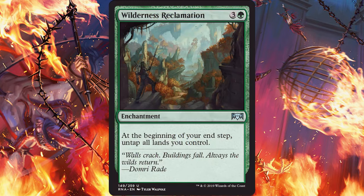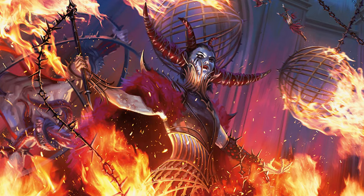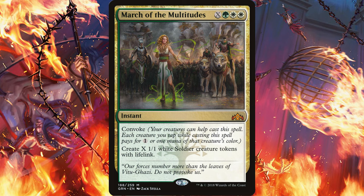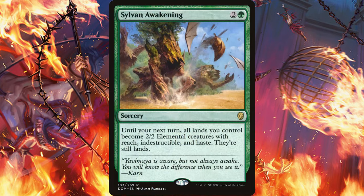Next we have Wilderness Reclamation. An obvious pairing that has been discussed widely is with Nexus of Fate, but since we always take the road less traveled, let's pair it with Electrodominance. With, let's say, four lands out and the untap trigger from Wilderness Reclamation on the stack, you could tap out, untap, and tap out again — giving you six points of damage aimed at your opponent and a Carnage Tyrant on the battlefield. Or you could cast a monster March of the Multitudes. I think Sylvan Awakening could even be used with this to stand guard until the end of your next turn.